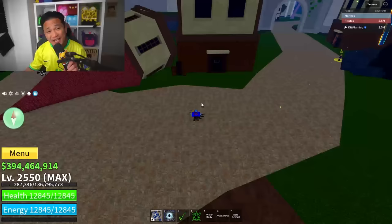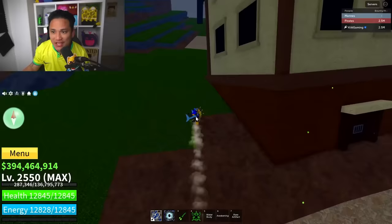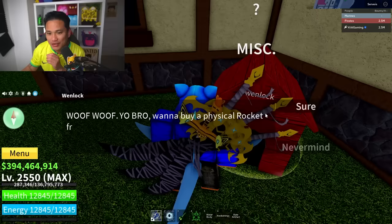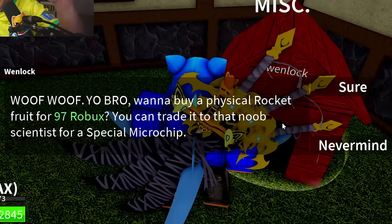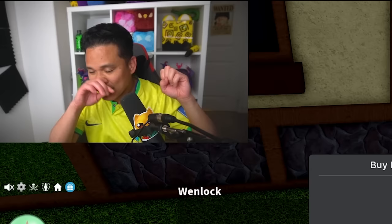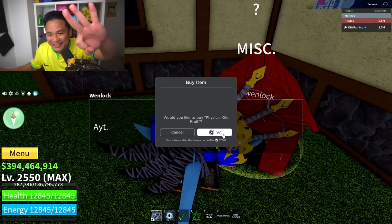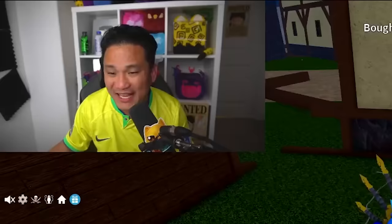Secret spot number 21: there is a doghouse scammer here in this spot. If you go to this broken house, you can find a dog's camera right here. Can you actually buy this with Roblox? He's actually buying this one. Am I going to get a kilo fruit? Since kilo fruit has been deleted — let's check. In 3, 2, 1 — and we got a kilo rocket for 97 Roblox.